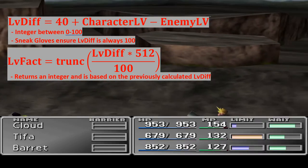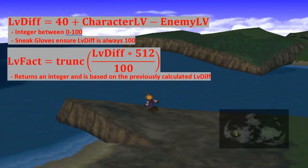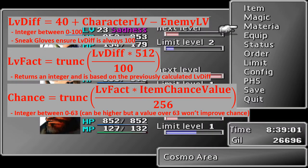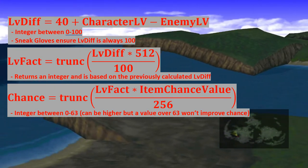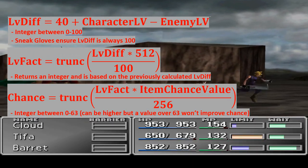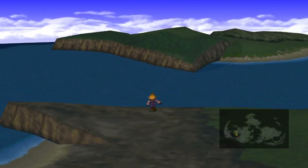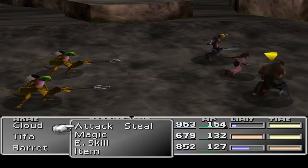The second part is the level factor, where you multiply the level difference by 512, divide by 100, and round down to the nearest integer. That is then used to calculate the chance, which is the level factor multiplied by the item chance value, divided by 256, rounded down to the nearest integer. Chance returns an integer between 0 and 63, and this value is fixed per your level and enemy level. After that, a random number between 0 and 63 is generated by the game and compared to the chance value. If this random number is lower than or equal to the chance value, the item is stolen; otherwise it is not.